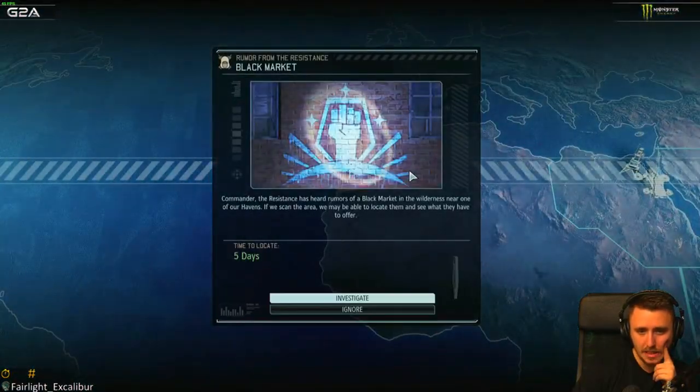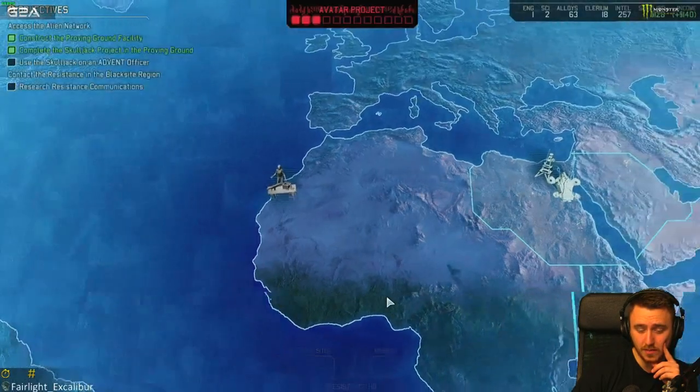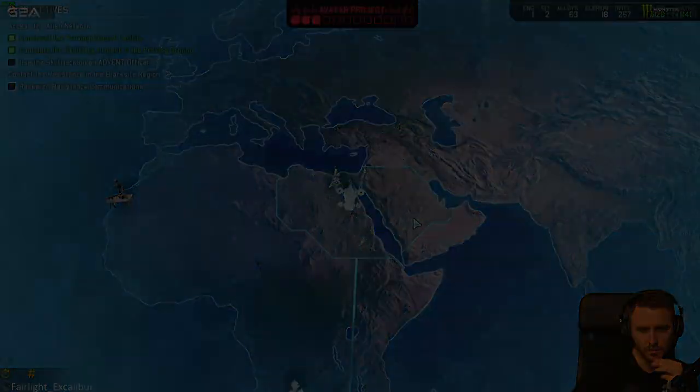New rookie inbound. Commander of the resistance has heard rumors of a black market in the wilderness near one of our havens - if we scan the area, we may be able to locate them and see what they have to offer. Sure - new course independents, you're gonna take me, and see how many times we're gonna...